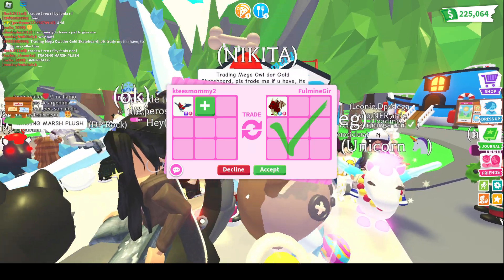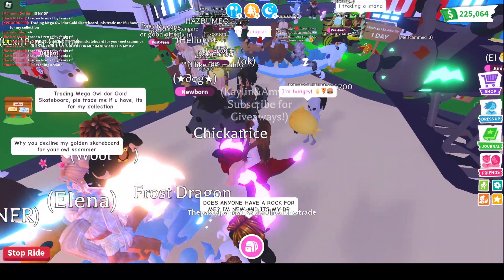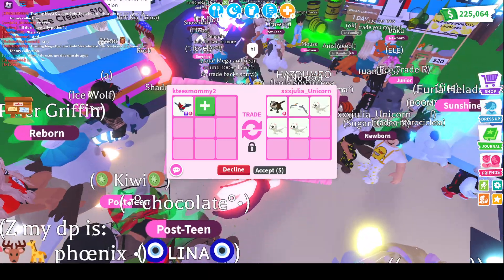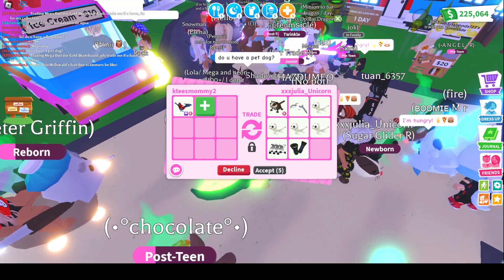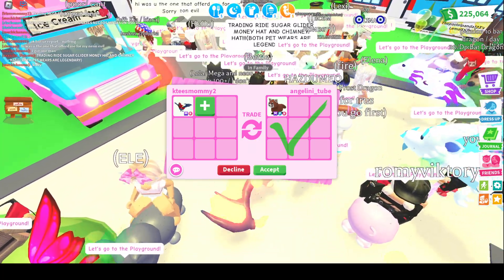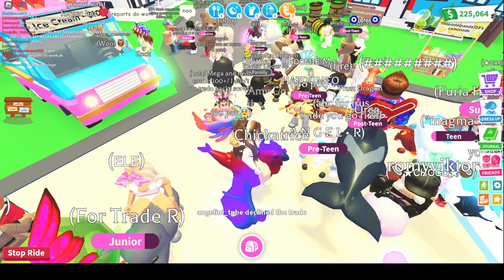This is a better offer — it is a Neon Fly Ride Dragon, but I'm not looking for that, so I'm going to decline. Thank you for the offer though. They took it away — it was just a few miscellaneous things, no Neons, no Megas. Another offer coming in, but it's still no Neons or Megas. Our first Mega offer: it is a Mega Fly Ride Red Panda, but that is a very common pet. It's been in game a long time and is still in game, so they went ahead and declined anyways.